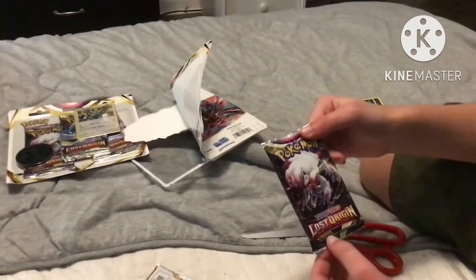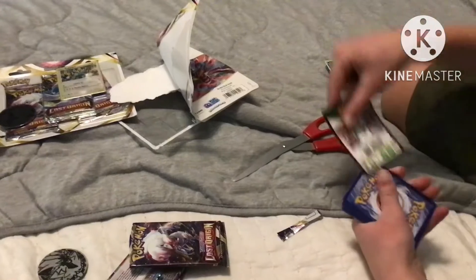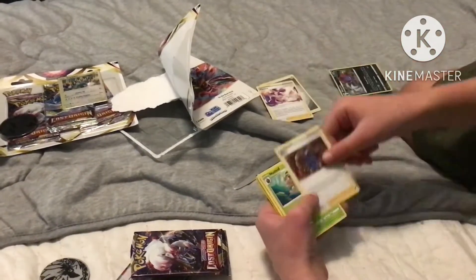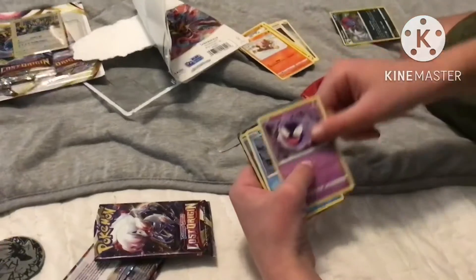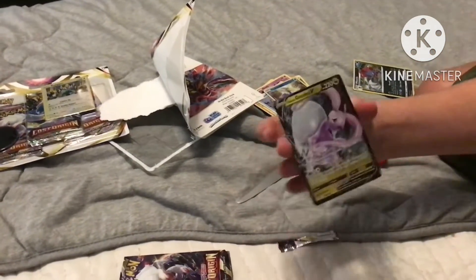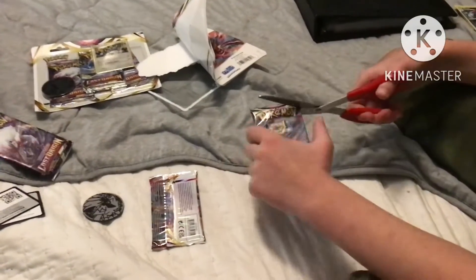So let's get started with the first one. We have a Hisuian Zorua — that's one of the hardest Pokémon to pronounce. There we go — code card, and then from the back: steel energy, Fantina, Riley, Nuzleaf, Shellos, Mianfu, Litleo, Gastly, Ducklett, reverse holo Cramorant, and Goodra V. I do not have almost any of these cards. A V card instantly on the first pack — that is not bad at all! This is a Guillotine — pretty cool.